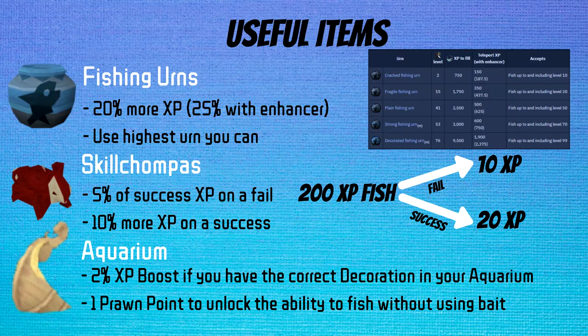In my opinion, skill champas are no longer worth it. They are up to 700 GP per use for the cheapest one, and even on a high XP fish like Rocktail, they're only going to give you about 30 XP per use, so you're looking at well over 20 GP per XP. If they ever drop down to pre-archaeology numbers, they might be worth looking into again.